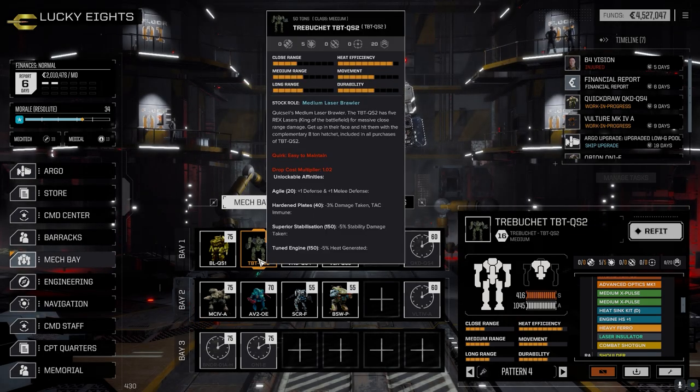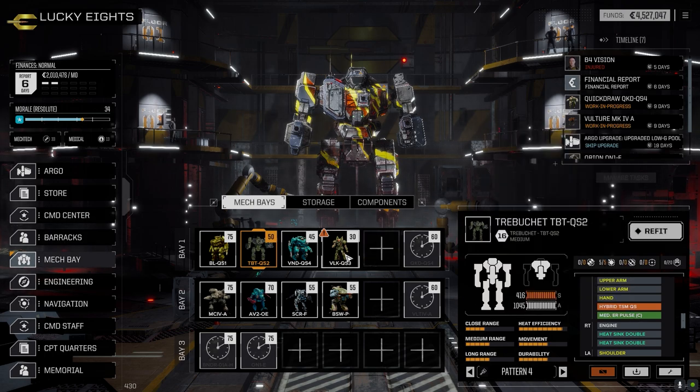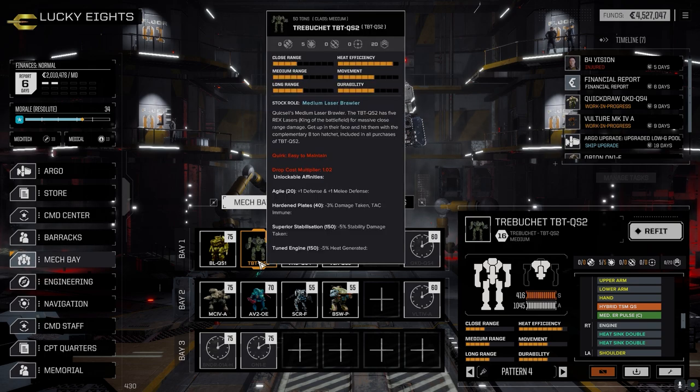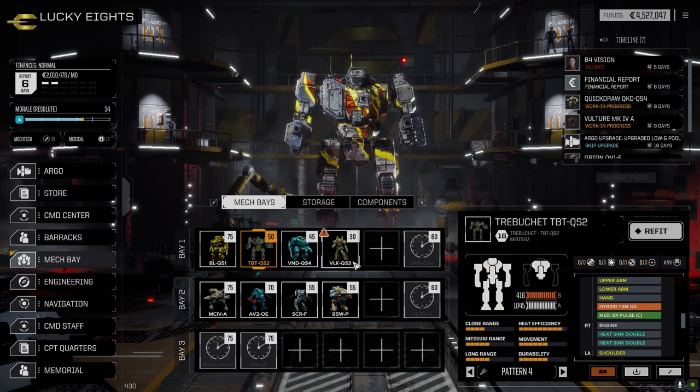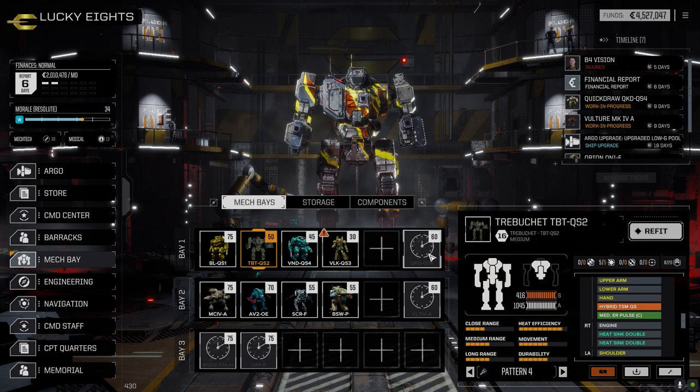The Trebuchet remained the same. I was going to replace the ER pulse in the arm, but it is our kind of longest-firing weapon besides the shotgun so I figured I'd leave it — it's got bonus accuracy too. We have nine tons on this thing, so I could easily swap in the three flamers from the Vindicator and drop the two X-pulses and the medium pulse laser. That could become the flamer mech once we get the other Quick Draw up, and we'll use the Vindicator as the off-mech.